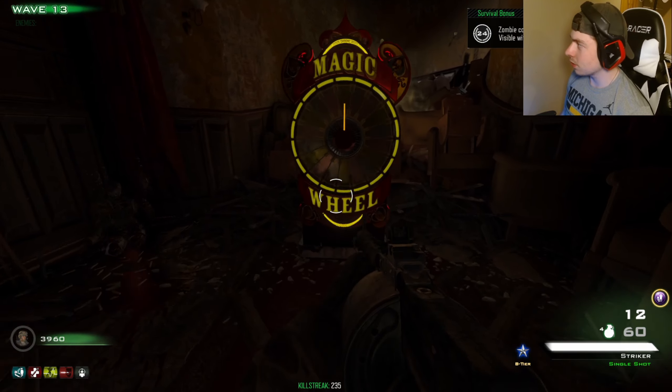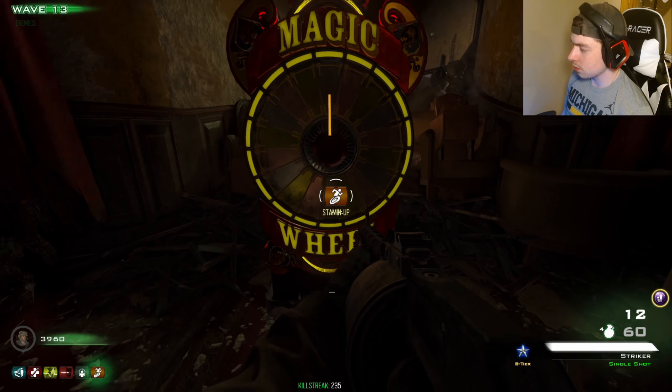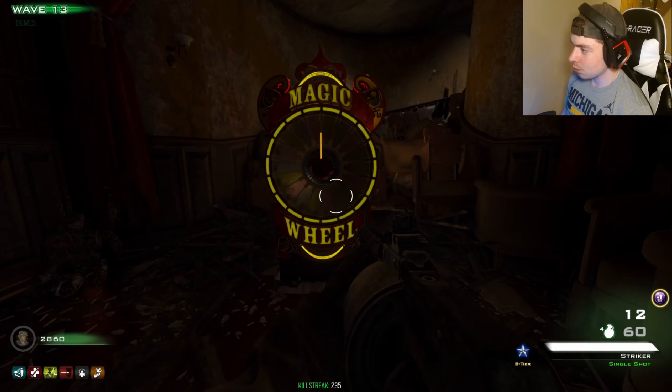I mean, there's a wheel! Zombie counter enabled — thank you! This wheel is so cool. It gives me Stamin-Up — what else can I get?